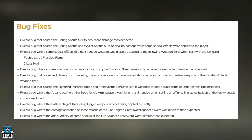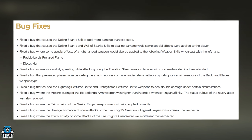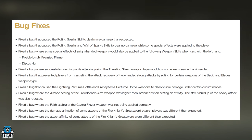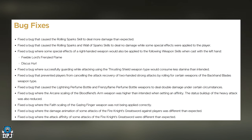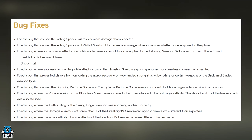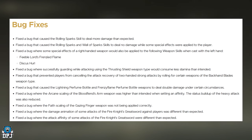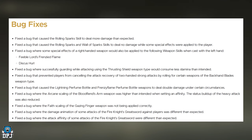Fixed a bug where successfully guarding while attacking using the Thrusting Shield weapon type could consume less stamina than intended. Fixed a bug that prevented players from canceling the attack recovery of two-handed strong attacks by rolling for certain weapons of the Backhand Blades weapon type. Fixed a bug that caused the Lightning Perfume Bottle and the Frenzied Flame Perfume Bottle weapons to deal double damage under certain circumstances. No wonder I'm seeing the final boss being killed in 11 seconds!